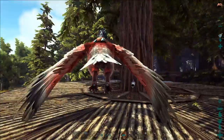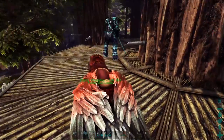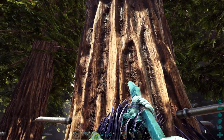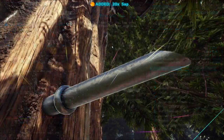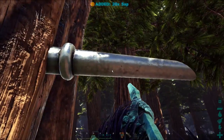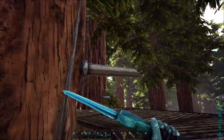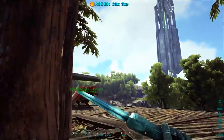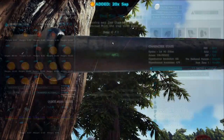We might do that at some point soon. I really do wish you could actually produce the sap outside of the redwood. Maybe like a redwood seed item — you could plant it down and it would slowly grow a little bit of sap, and you can harvest sap from it or something. Just a way of harvesting sap without having to go over to the redwood, because that'd be kind of cool to have around your base.